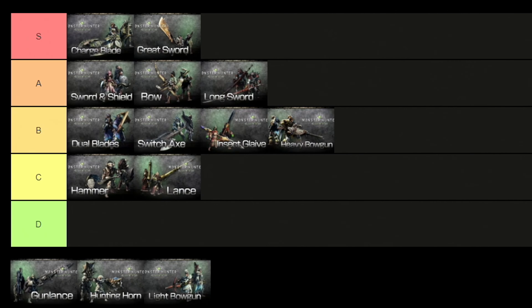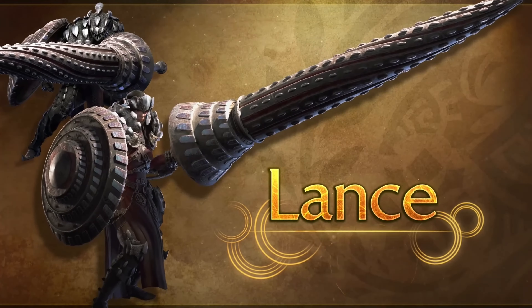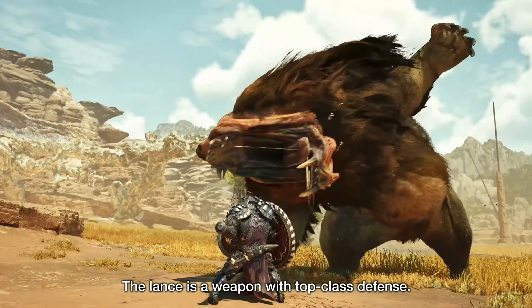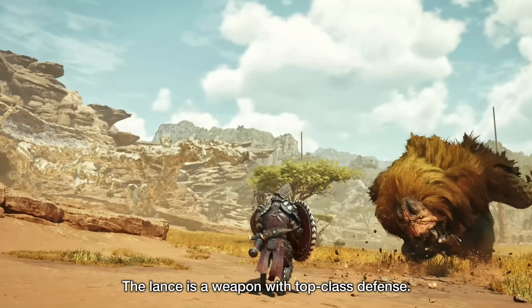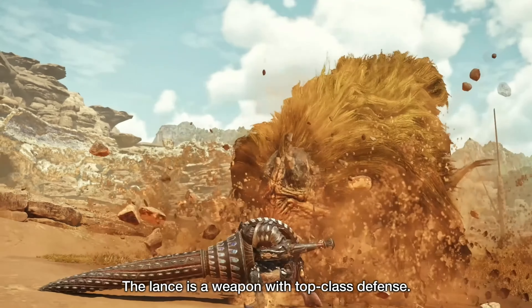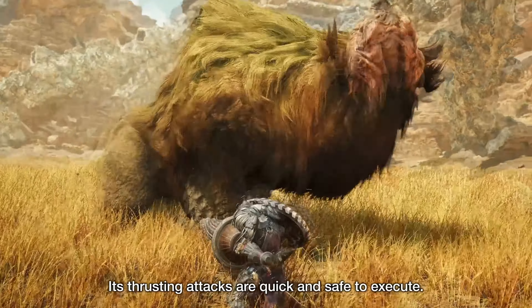For the next weapon we have the Lance, placed right next to the Hammer. This is an unstoppable juggernaut weapon capable of going toe-to-claw with all but the strongest monsters. Where other weapons would falter or dodge, the Lance blocks and retaliates. The Lance's shield is capable of blocking all but the strongest attacks, and from the safety of the blocking stance, it can perform a variety of attacks.